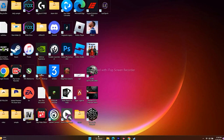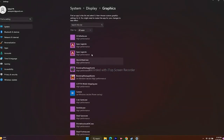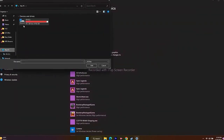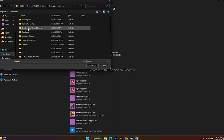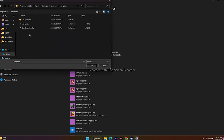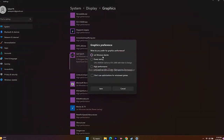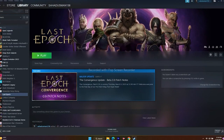Next, run the game on the dedicated graphics card. Go to Settings, search for 'Graphics Settings,' click Browse, navigate to This PC > Local Disk C > Program Files (x86) > Steam > steamapps > common > Last Epoch, and add the game. Once added, click Options, change 'Let Windows Decide' to 'High Performance,' and save. Close and try to play the game.